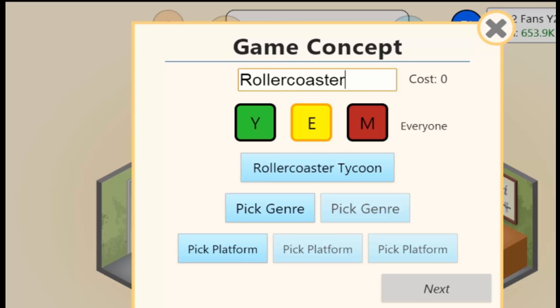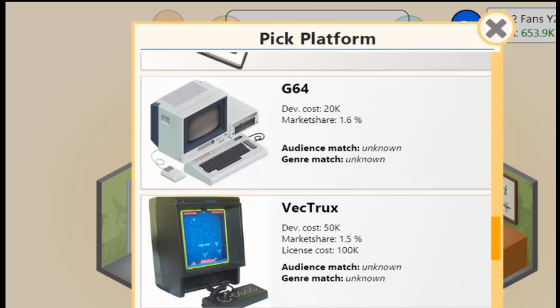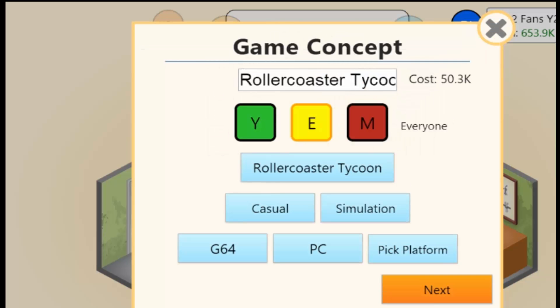I've gotten good timing with the Tycoon games. There's an achievement where if you actually create Game Dev Tycoon within the game, you get the achievement for it — kind of a funny achievement. We're gonna go G64 and PC as well. Genre of casual and simulation, but we're gonna focus more on the casual. I do remember the stuff for this one, but I'll bring that great combos list up anyway just to help me out.